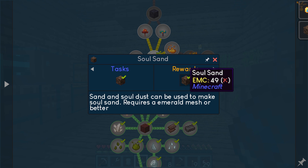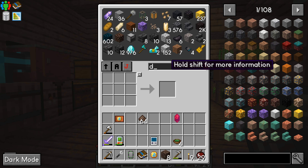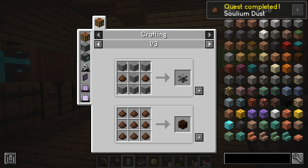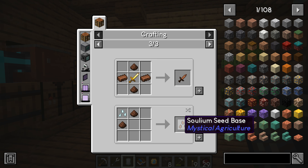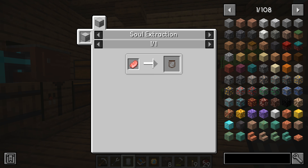Cobbled sand, solarium dust — it's glowstone dust — soul dust. Oh my gosh, I already got 2,000. They use these to bake seeds — soul seeds to grow different creatures. I have to make soul jars.